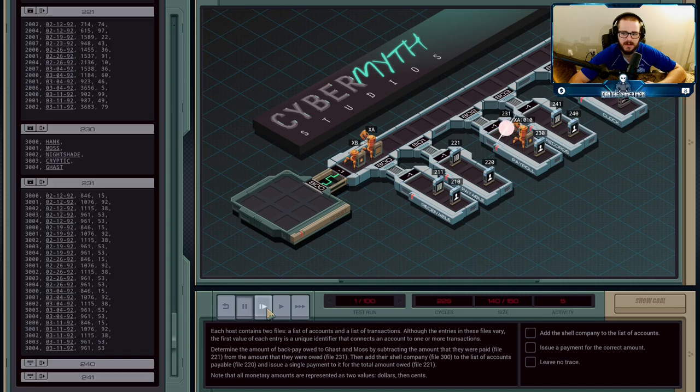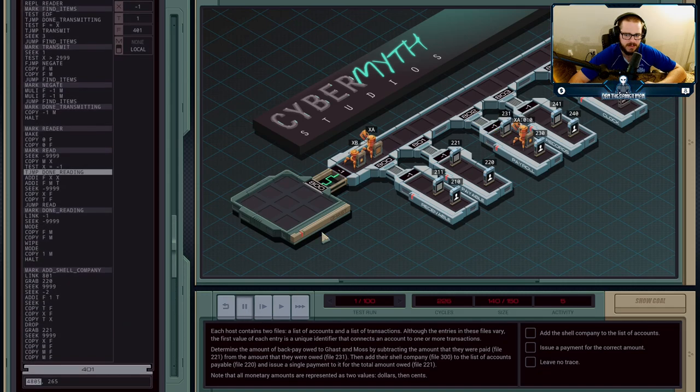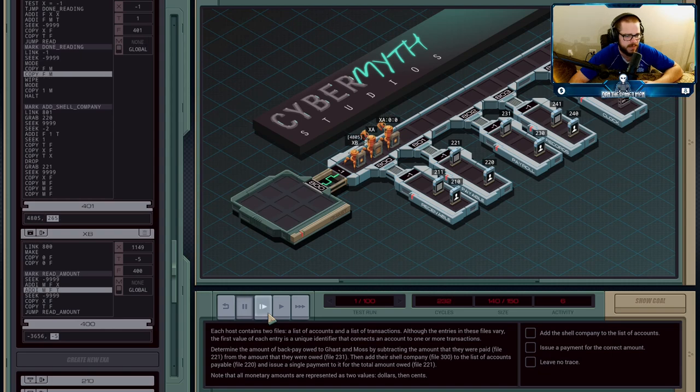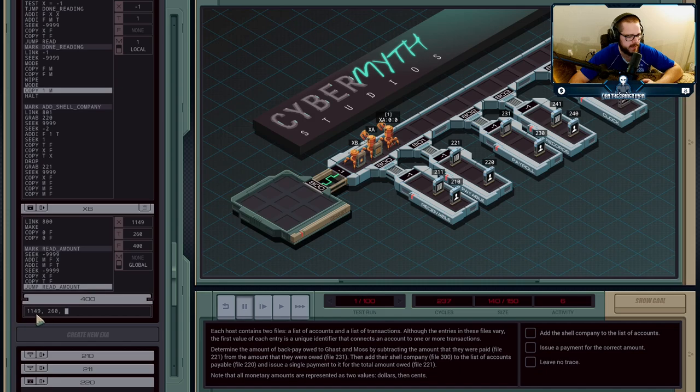Once we have that information, XA0 signals it's done reading its file and terminates itself. The agent holding the total jumps over and informs XB with the amount of money owed to Ghast. The amounts from payroll are positive — that's the money owed — while the money from payable I negated, multiplied by minus one, because that's the money they were actually already paid. They don't want to just steal money; they want the back pay they're owed. Ghast was owed a total of 1149 dollars and 260 cents.